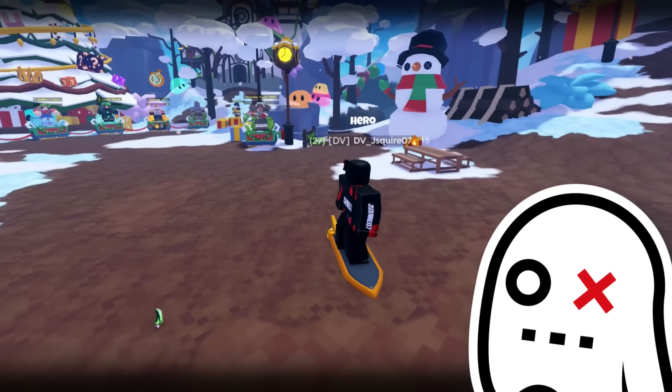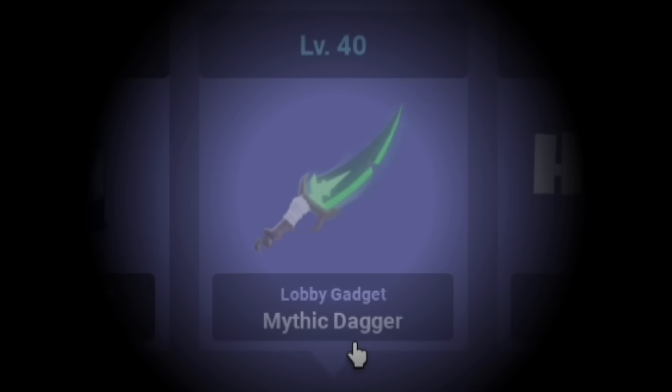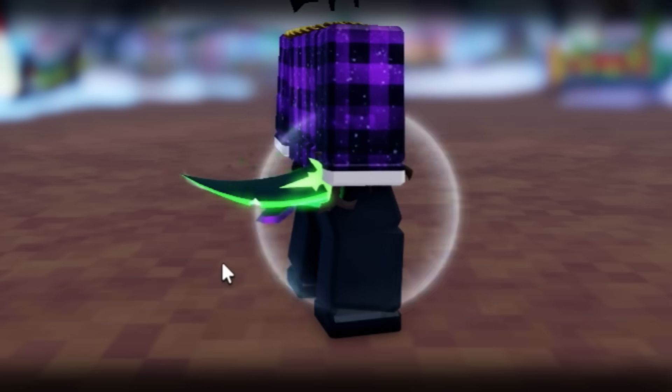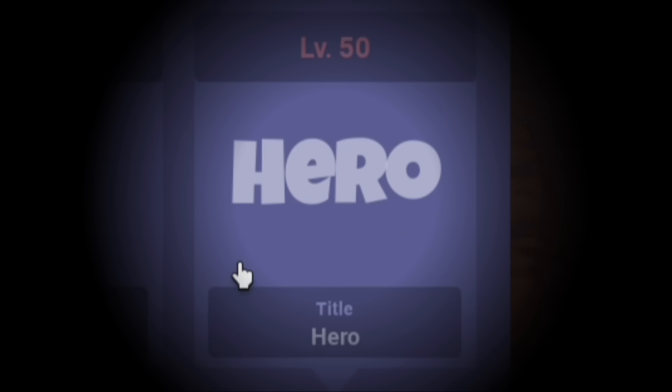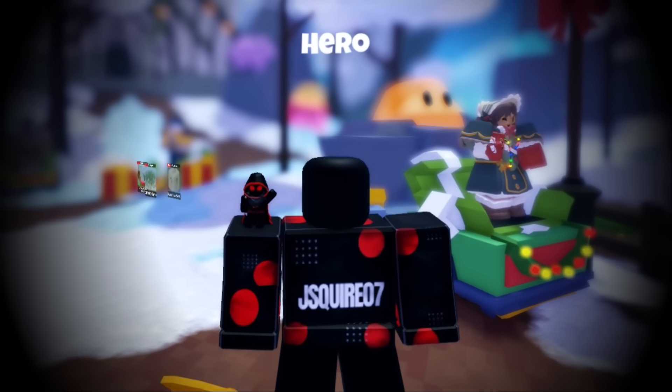I'm in game with Bedwars anti-cheat moderator Jay Squire. Player level 40 is the mythic dagger lobby gadget — nothing really special about it, but it does have a nice effect. And lastly, at player level 50, it's the hero title, which is kind of basic and nothing too special.